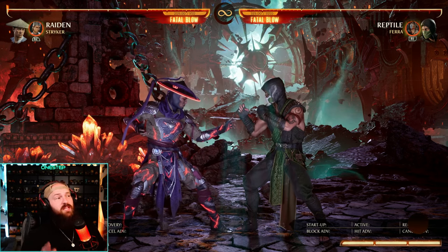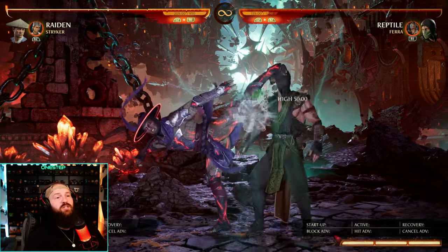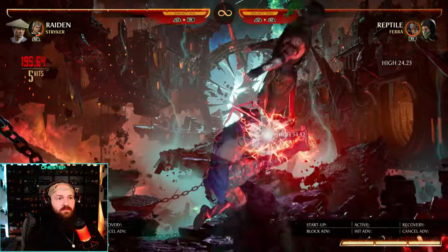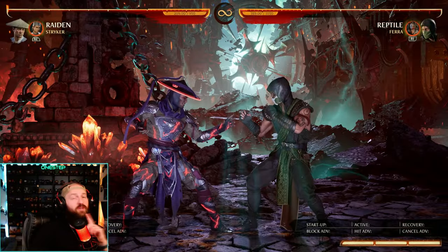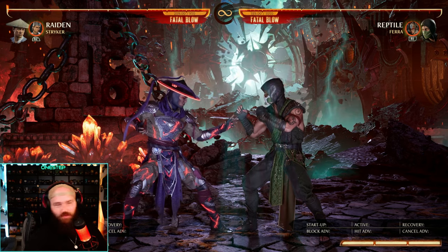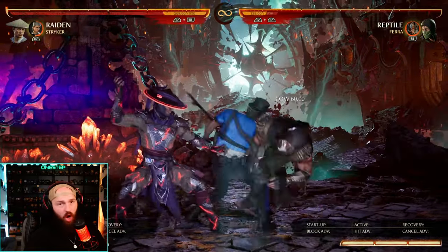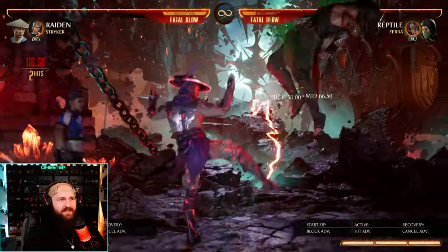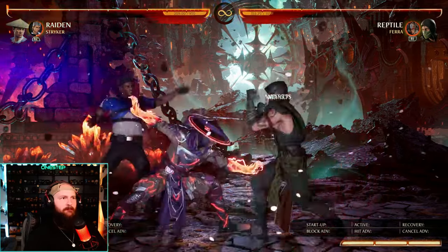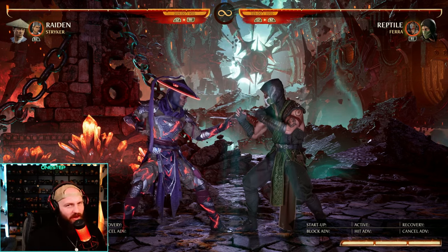We're definitely going to start seeing more Stryker mains come out of the woodworks. He got a buff and it is great. His grenades, when your opponent is airborne, will actually pop up your opponent for combo extension — and that is for both far and close grenades. Normally the grenades did not do that. After doing so, the grenades also have less damage scaling. So Stryker is going to be an absolute menace. We have an overhead, a re-stand with the cuffs, a low, and now aerial combo extension with the grenades. Those grenades also just make you safe on certain things. Stryker is just so much better — we're going to see a lot more Stryker mains, I guarantee it.